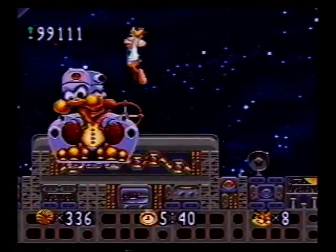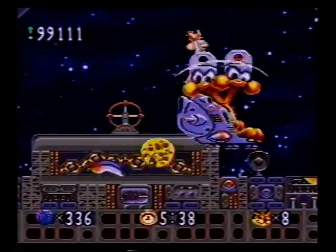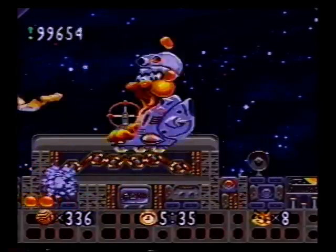Be sure to bounce off any cheese wheels that may appear, since they give you a big boost up to the Woolies' heads so you can start bopping them again.